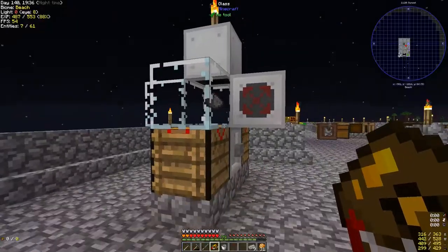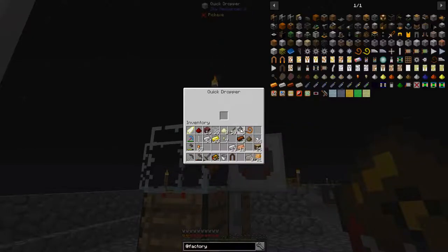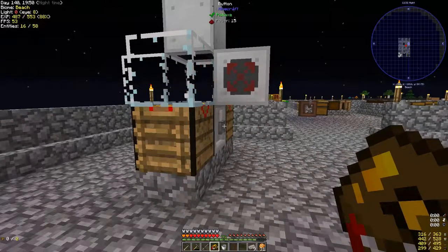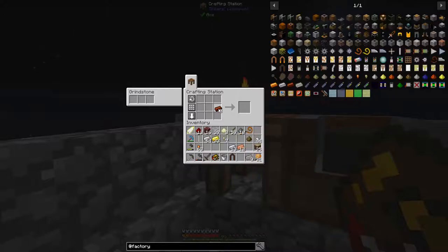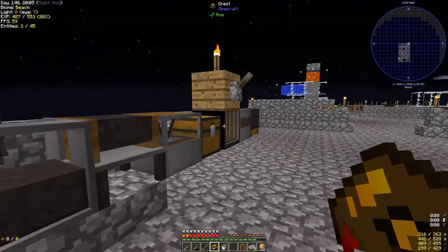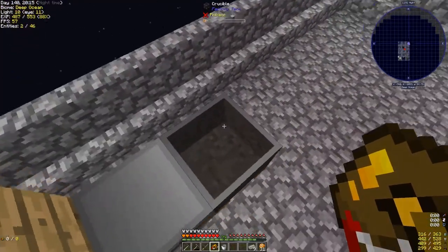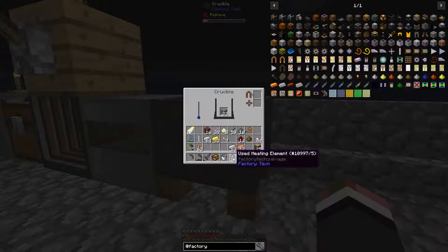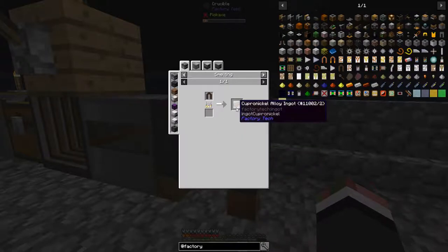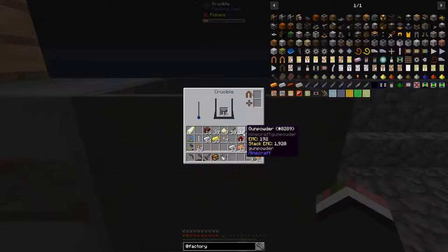Let's throw those two in there. I got the redstone. That guy - so we got 700 lavas. Oh no, can we just... oh, a used heating element, what can we do with this? Oh, we can smelt it back down - oh, that's nice. I didn't know it popped out.